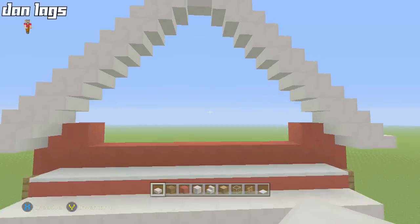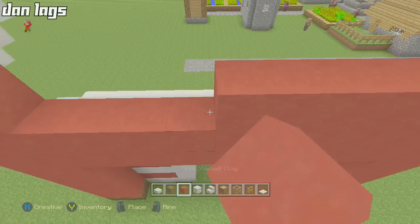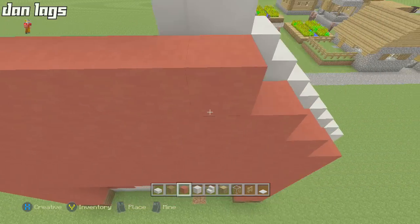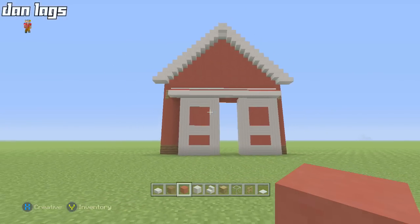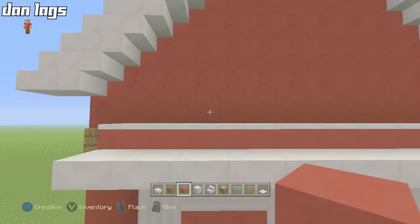Now we're going to fill this whole space with red stained clay, then punch out some holes for windows and other details. Just fill it all in right now, and we'll punch out the holes after. We're getting the front of the barn done pretty quickly.